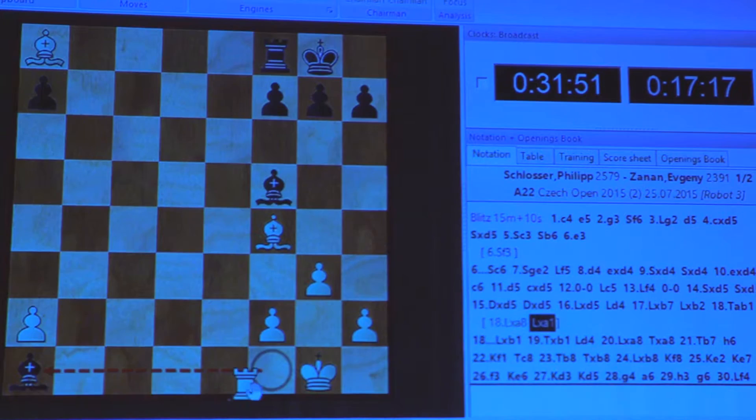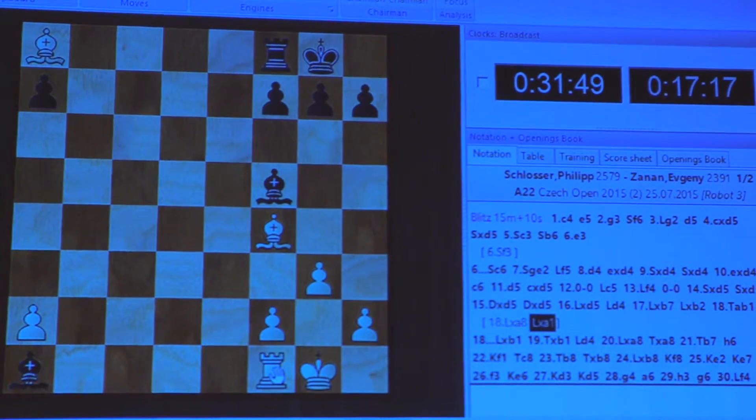Black can take on a1 — that's also drawing. So Black fights with b1.